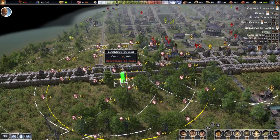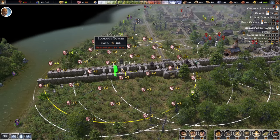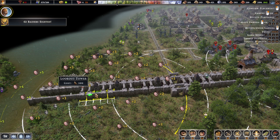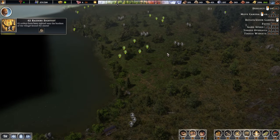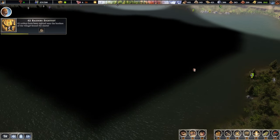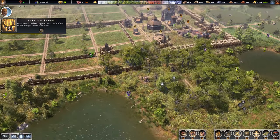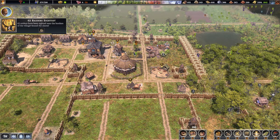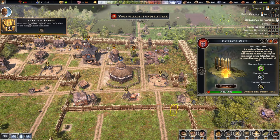In here, we've got three towers already, which might be fine. Oh, okay — there's a raid and they are coming. Where is this one? They are moving directly into here, so this tower might have actually been useful.